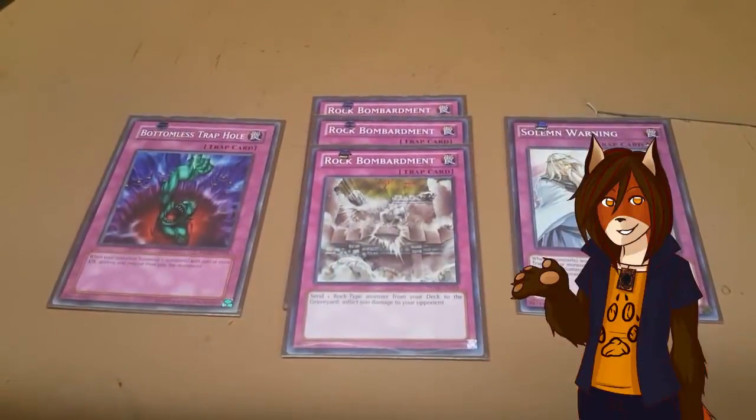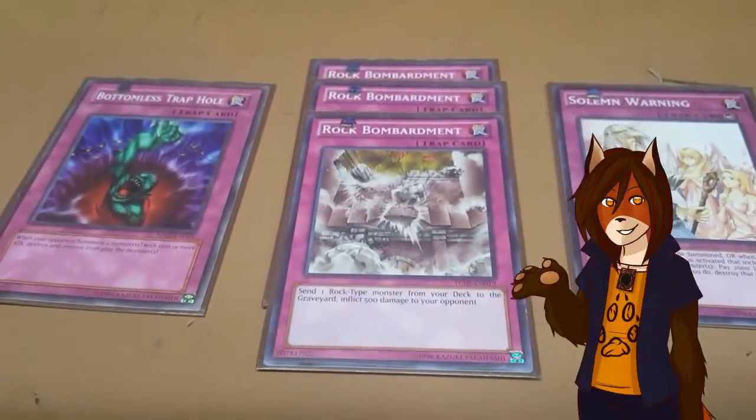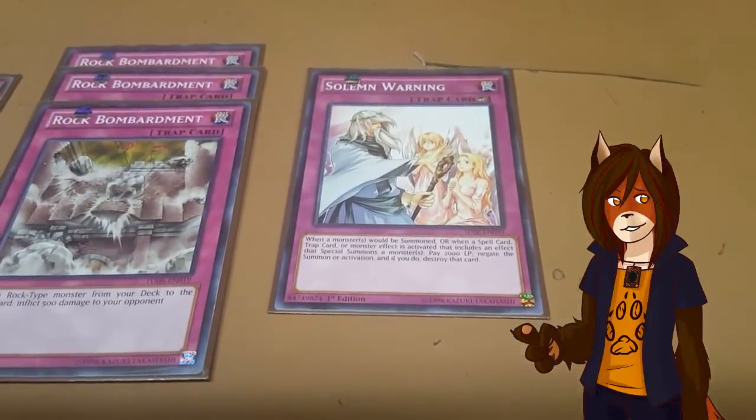The trap lineup is fairly small as well. We simply have a single Bottomless Trap Hole, standard in all my decks. Triple Rock Bombardment lets you send another rock from your deck to the graveyard to deal 500 damage to your opponent. And Solemn Warning, which is standard in most people's decks.